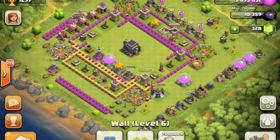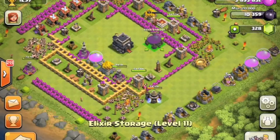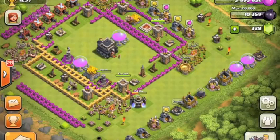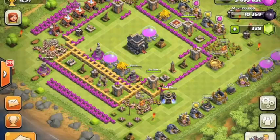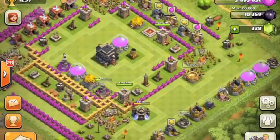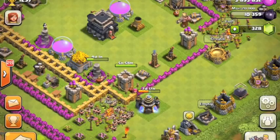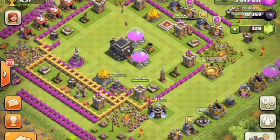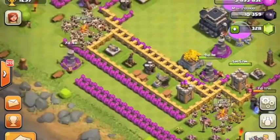Once I do this I want to put my mortars around - actually I'll start with my elixir, so put one elixir storage there and then I want to put a mortar right next to that. Then I'll move this row of walls - see how fast I just moved those walls? Once I get this clear I can put my other elixir storage right here so that's protected pretty well.